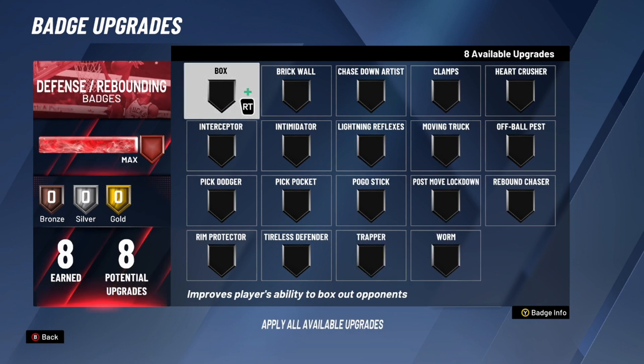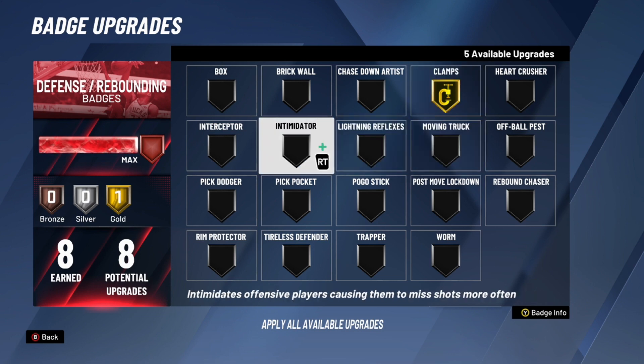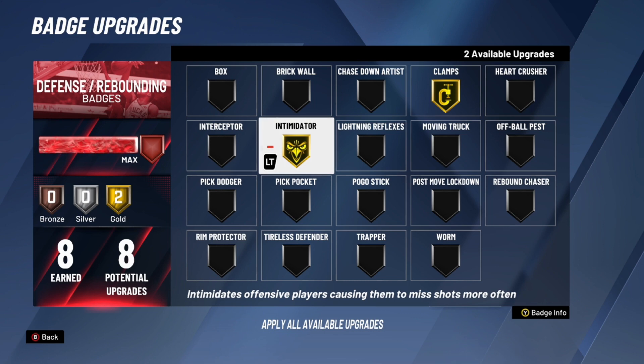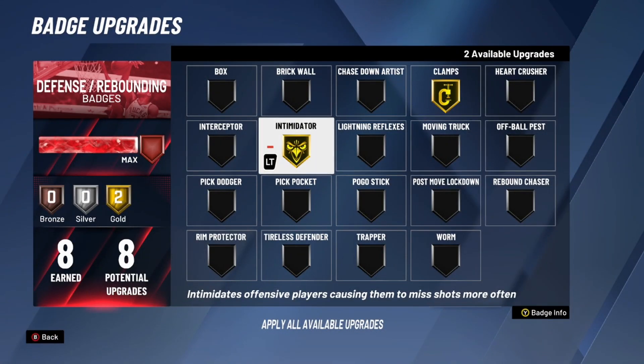For defense and rebounding badges, as a guard there aren't many options — a lot of these are for big men like Box Out, Brick Wall, and Chasedown Artist. But Clamps is a must — put it on the highest possible level. I put it on gold and if I could go hall of fame I would. It makes it harder for your defender to get by you. Next, Intimidator also on gold. It's one of the most underrated badges. Press Y to see the info: offensive players have less success shooting when contested by players with this badge, and it also boosts shot defense ratings. This badge even activates for your teammates — just by having it on, nearby opponents' shot percentages go down.